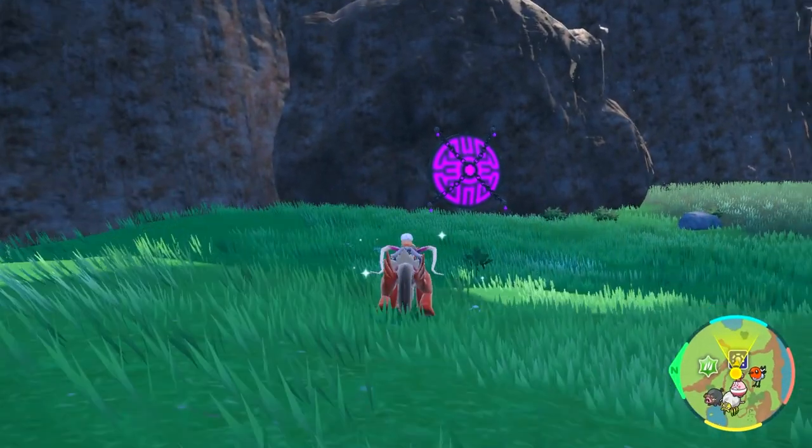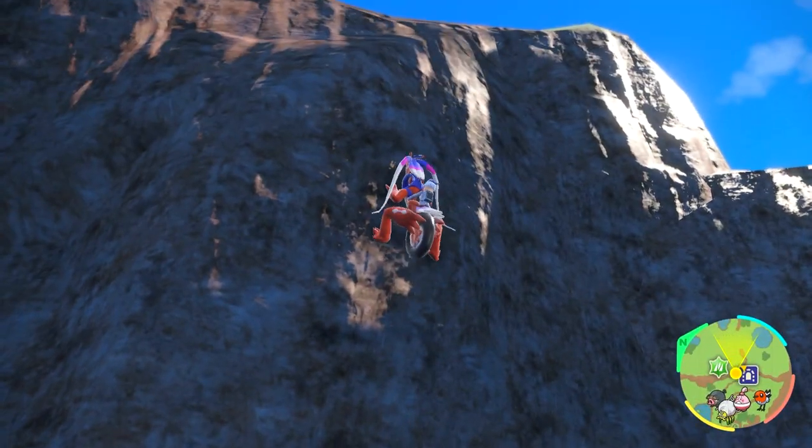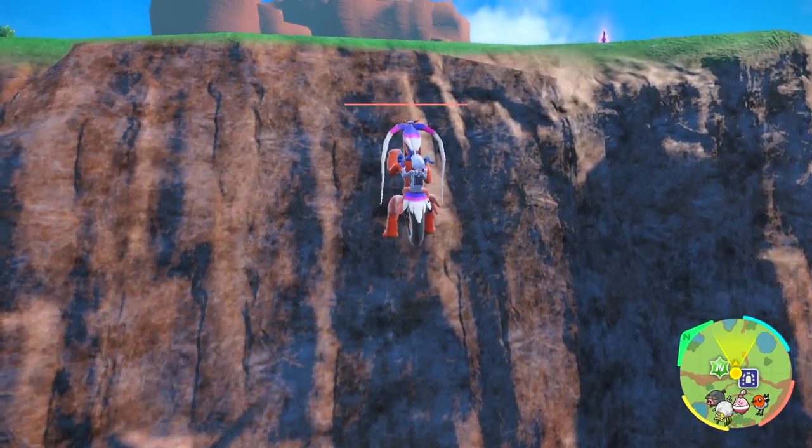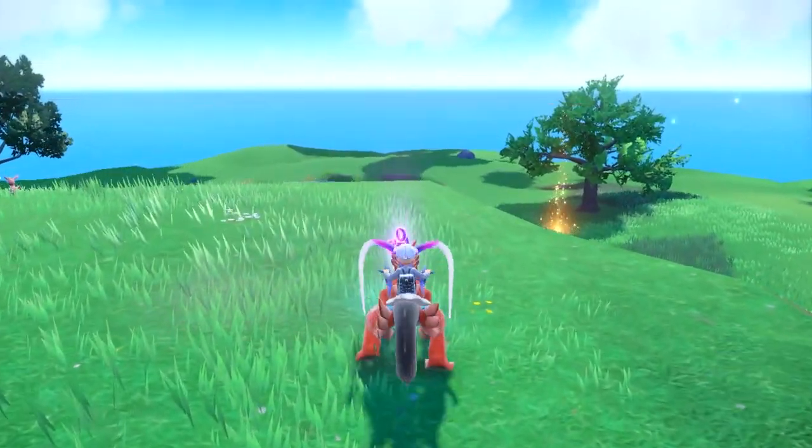This shrine is actually holding a legendary Pokémon, and you'll find these eight purple stakes that glow the same color. The first one is literally right above it, so just climb the mountain above it over here and you can pick up the first stake.